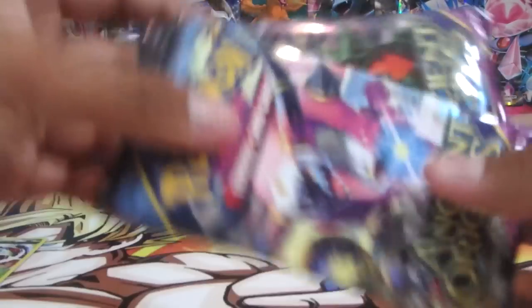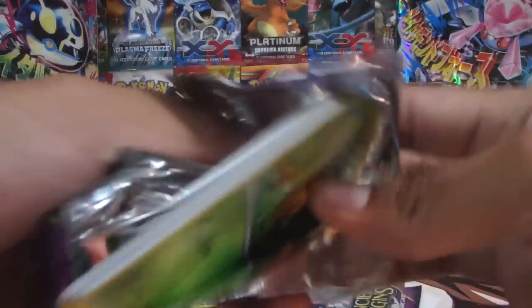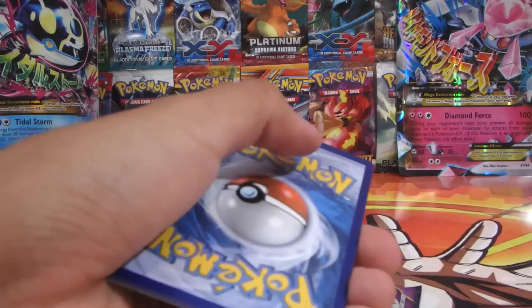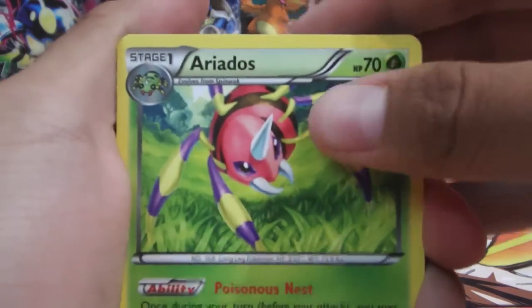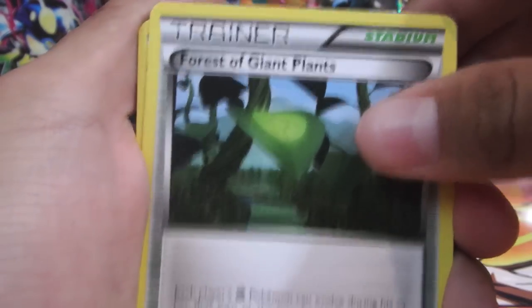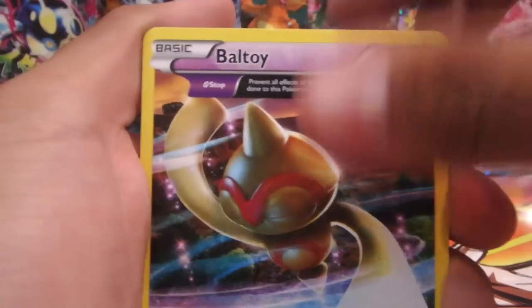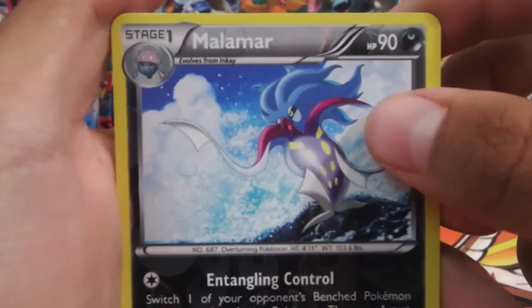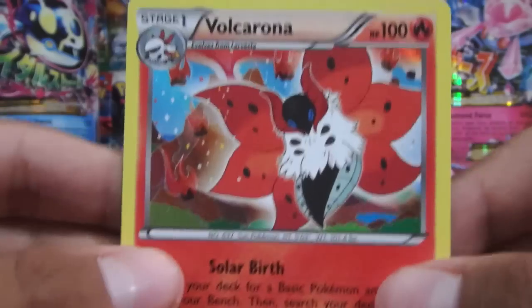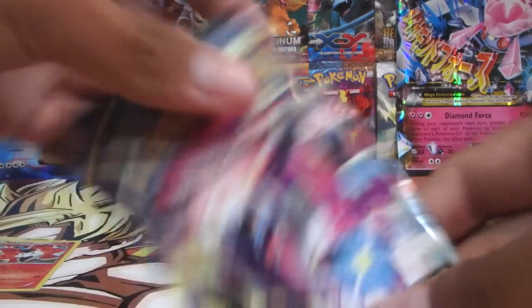Let's open the Tyranitar pack. That one actually opened pretty nicely. It looks like they fixed the problem with the code card facing out. We got an Aerodactyl, Forest of Giant Plants, Flareon — looks pretty nice — Combee, Inkay, Relicanth, Moltres, and a Malamar reverse non-holo rare. And a Volcarona holo — not bad, not bad! We got that holo.